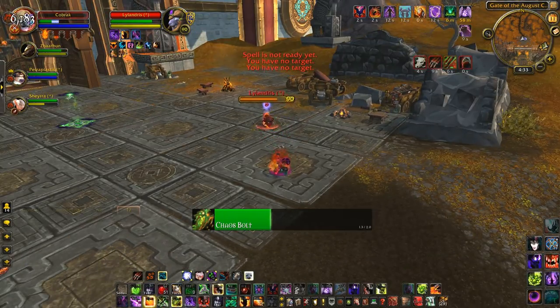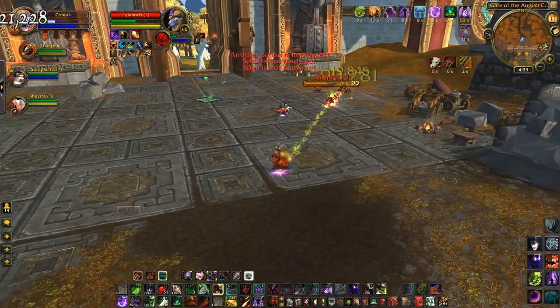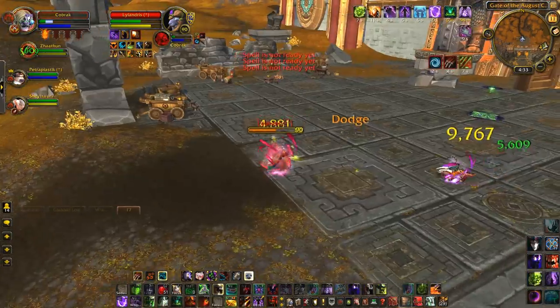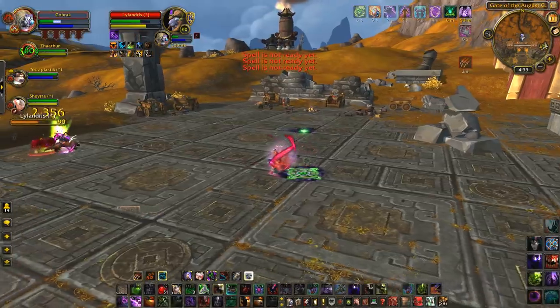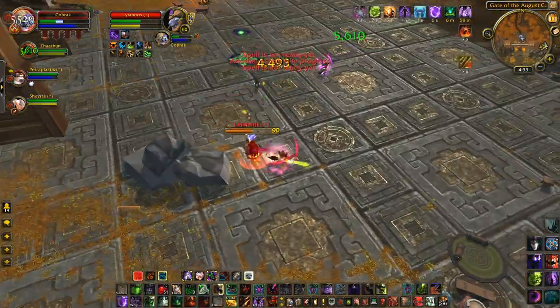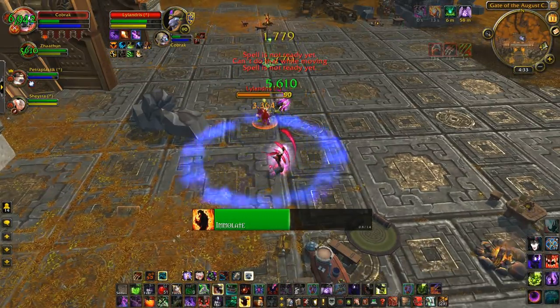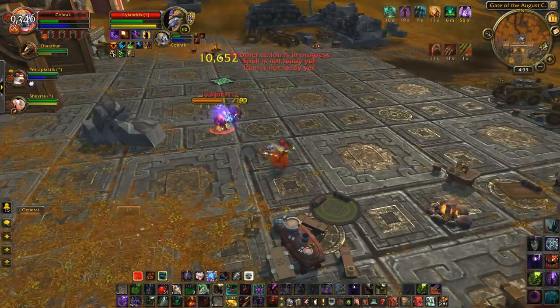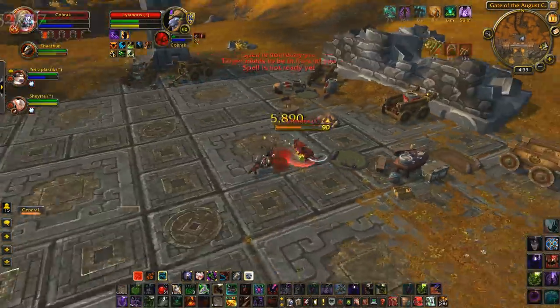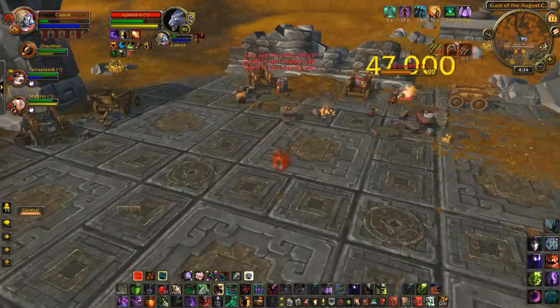I should have just kept my cool and used Howl of Terror or Shadow Fury straight away. He pops all his defensives as I pop my first Dark Soul — I think he knows he's already won here. My heals barely do a thing to keep me up, and Ember Tap just prolongs my existence as he sticks to me like glue. I've just got too many cooldowns ticking over at once; I should have popped them all at different times. I get off a Blood Horror, but it's just buying time before I go down.